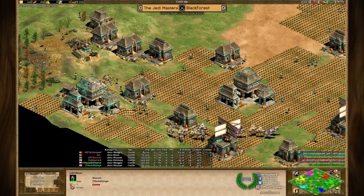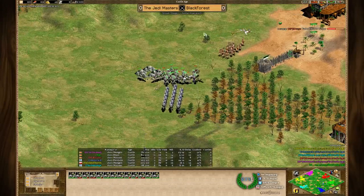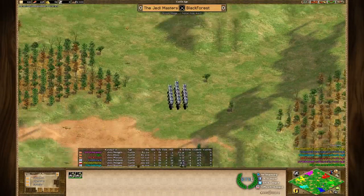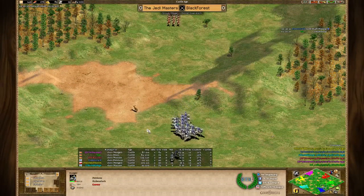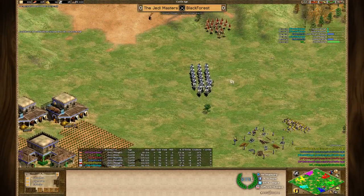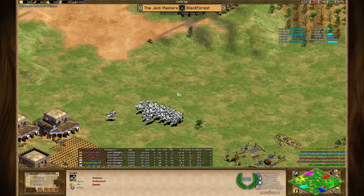Even though the purple raid was successful, it's time to retreat - and it seems purple lost everything in that raid. Blue retreats at the top as he's being doubled - those knights would serve as a meat shield while the plumed archers slaughter everything. Meanwhile, Yupe - the pocket Mayan for the Jedi - is building a fourth TC to cover the gold, very sweet for him. BF are preparing to take the fight back and need reinforcements in the plumed archers.